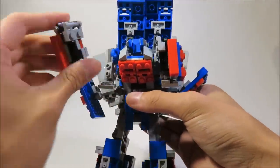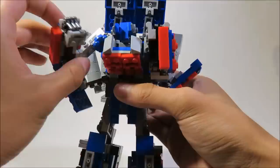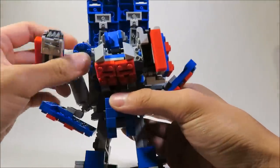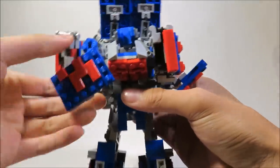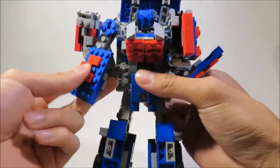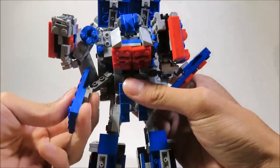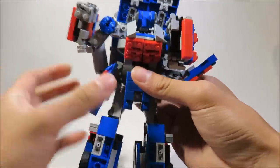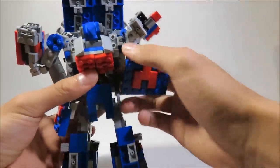Now you can just take out the arms. Rotate these skirts 180 degrees and they will sit close to his legs. Same for the other side — just take out the arms and rotate this around.